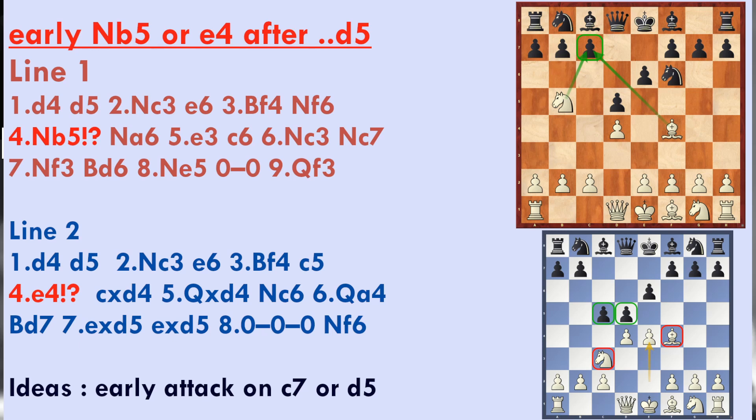In this position, Black keeps the bishop on c8 and plays e6, d5, and c5. We'll see how to counter that effectively. Now let's go into the action.